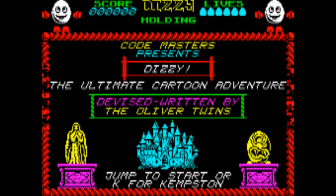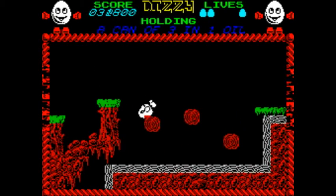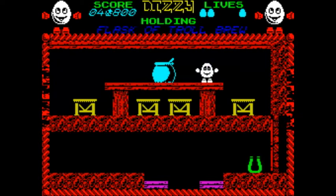Dizzy is the name of both the game and the egg-shaped hero of this graphic adventure from Codemasters. You begin next to a cauldron, and your first mission is to find a wig, a cloud, a feather, and some troll brew, and bring them back to the cauldron one at a time.